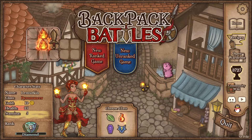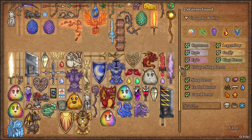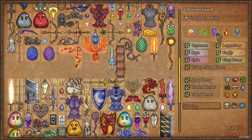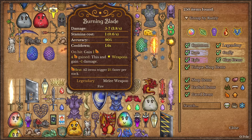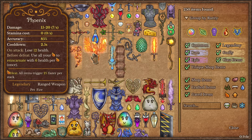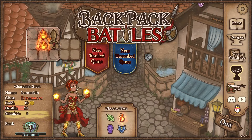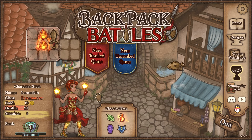The combo I want to try to showcase is Whetstones and Phoenix. Whetstones will let us get the Burning Blade on the Pyromancer, which is a really solid weapon. And Phoenix, as we know, is another really solid weapon. This is going to be pretty tough because I'm really not going to have all that much to work with.